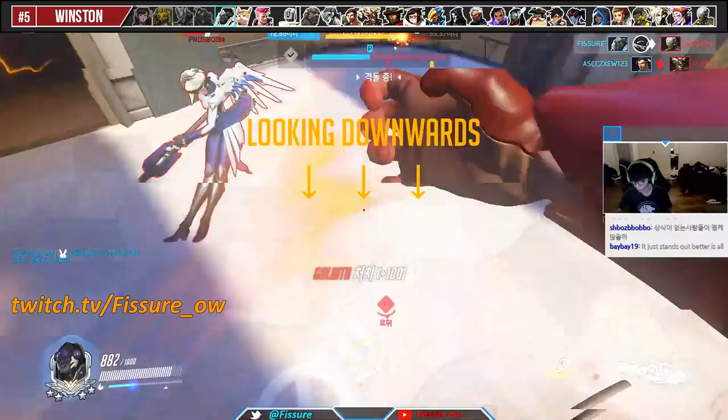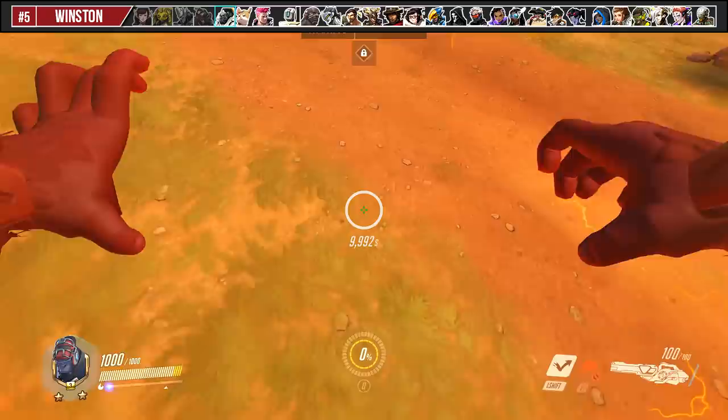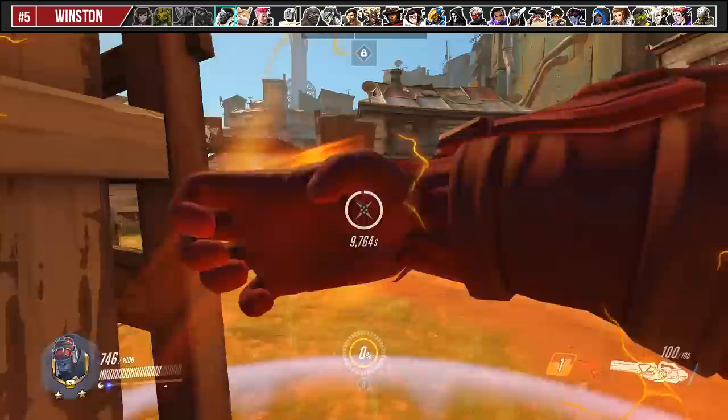Winston naturally gets an increase of something like 30% base movement speed when he's in Primal Rage. This means your jump pack will feel a bit different in Primal Rage compared to normal jump packs, and you'll find yourself overshooting it more often than not. You've probably noticed it but couldn't quite put your finger on why it felt so much more difficult to control — so there's your answer. I seriously suggest you go into a custom game, turn on Infinite Primal Rage, and practice on a bot until you get a feel for it.